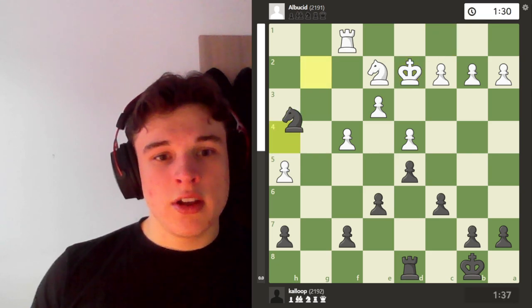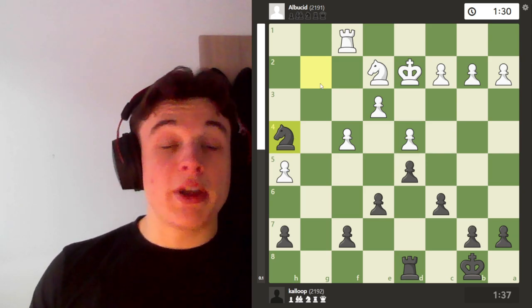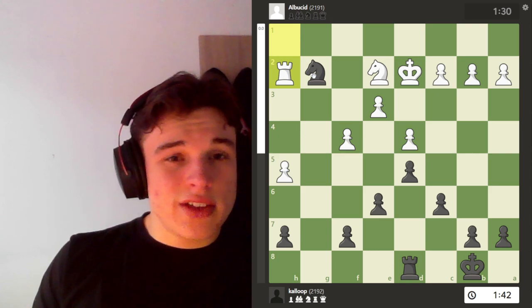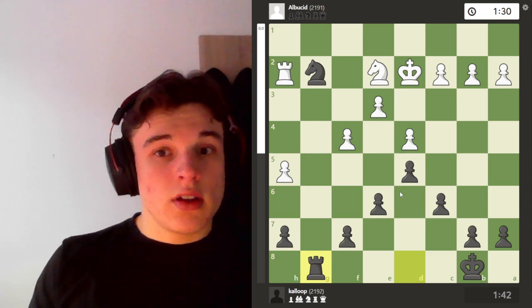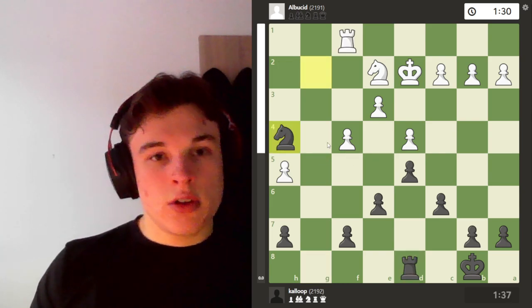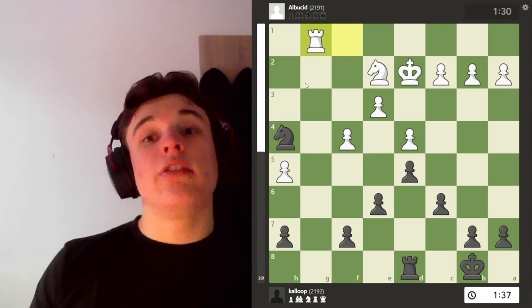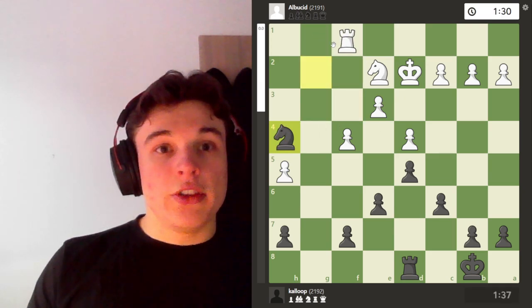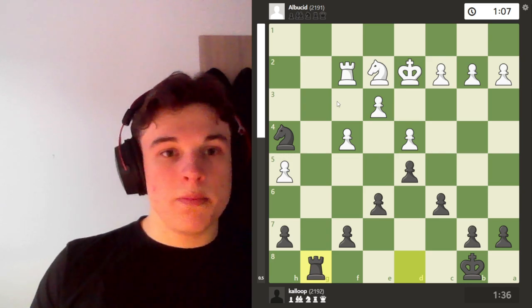He goes king d2 to defend the pawn, and I go knight to h4. Knight h4 gives me a way out because my knight could get trapped — if I play a few nothing moves, the knight has no way out. So I go to h4, which allows me to come back to f5, again a fantastic square for the knight. Rook g1 is unplayable for him because of knight f3 check picking up the rook, stopping him from bringing his rook to the file he'd like. After rook f2, I play rook g8 and take control of the g file.